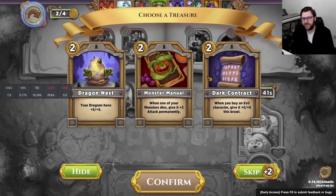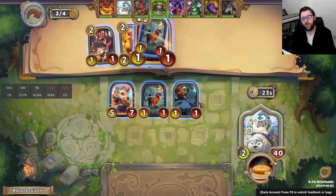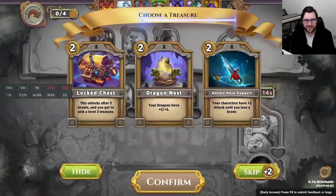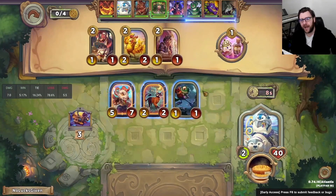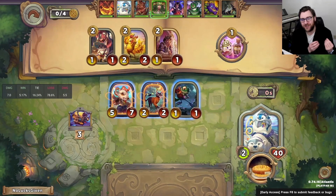We get to grab a tier two treasure, though I don't love any of these options. There's some nice options in the shop still — we can pick up a Polywoggle, a Wizard's Familiar, and there's also a free roll. I decided to pick up Polywoggle and the free roll, then I find a pair of Black Cats, so I'll pick that up for another tier two treasure. Then I see Locked Chest.